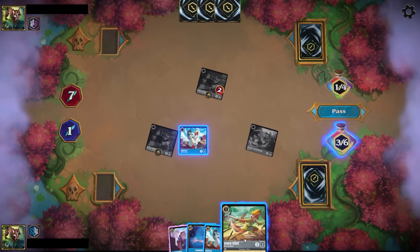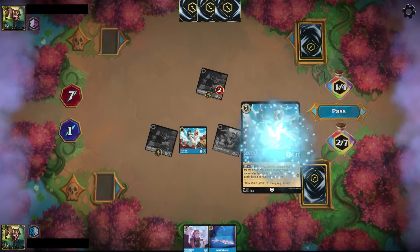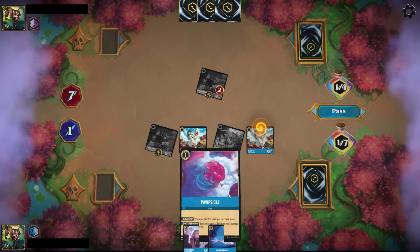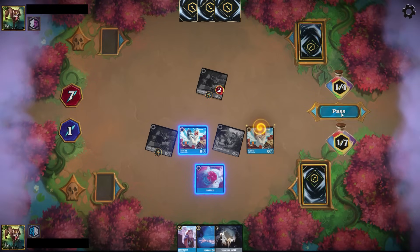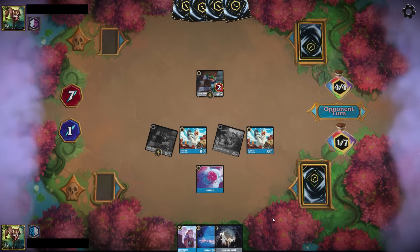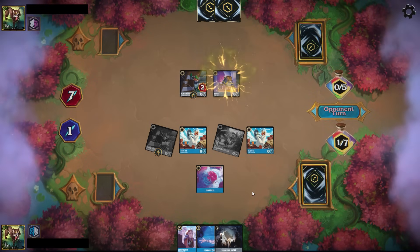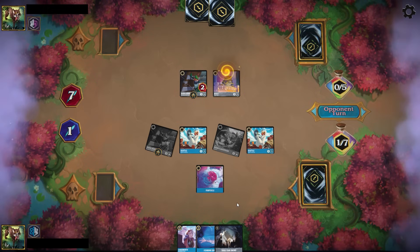Amethyst Steel is still a very strong deck though — I want to explore that one next. But after the opponent developed a pretty decent sized board and got ahead in the lore count, you can see we have now stabilized. We're setting up for this Cogsworth play, and the principle of Cogsworth against Steel still remains — it is extremely strong into Steel matchups. It's kind of dead against Ruby, and we'll take a look at a Ruby Amethyst match a little bit later.